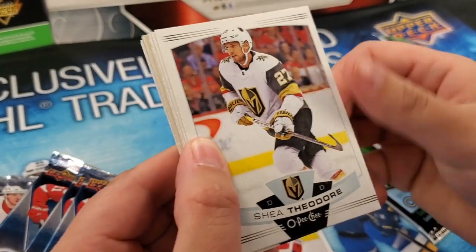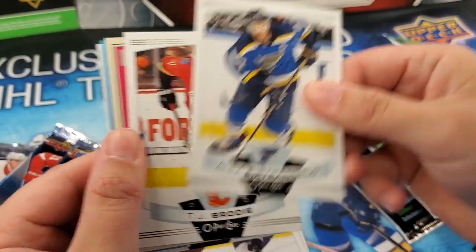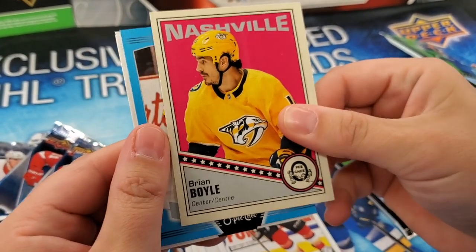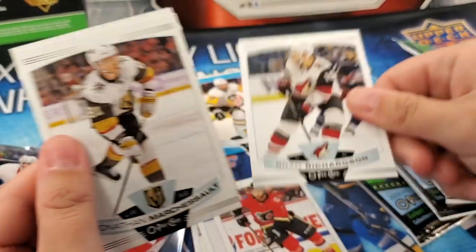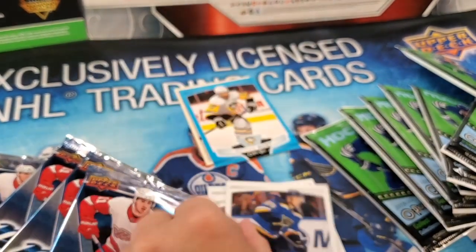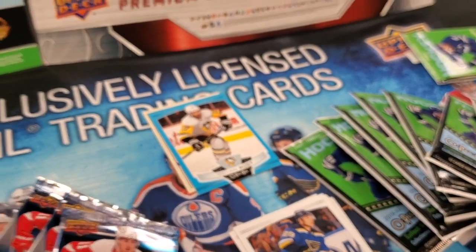Kevin Shattenkirk, Shay Theodore, Alexander Barkov, Alex Pietrangelo, TJ Brody. Brian Boyle — that's the retro. We've got a Brian Rust blue parallel. Brad Richardson, Jonathan Marchessault, and Vince Dunn. Just drafted him in my fantasy with a sleeper pick last night towards the end.